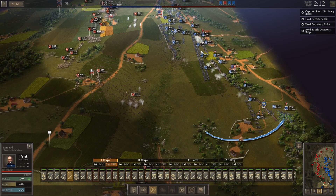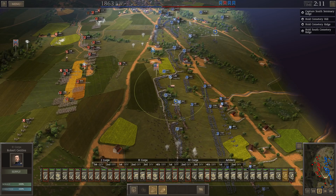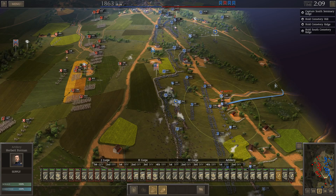Standard will swing south and use the good terrain to anchor the southern end of the line. Our ammunition wagon is out. Looks like we have one other supply wagon up here, and another supply wagon over here. We'll leave one up north and move the other supply wagon south. The empty wagon will withdraw to the rear.